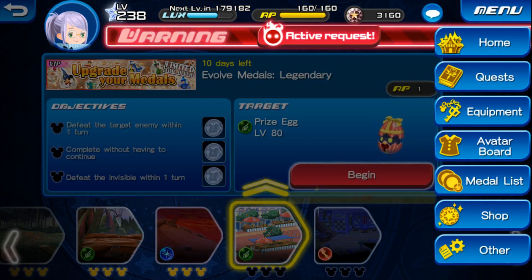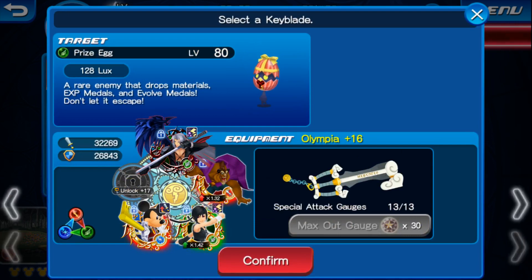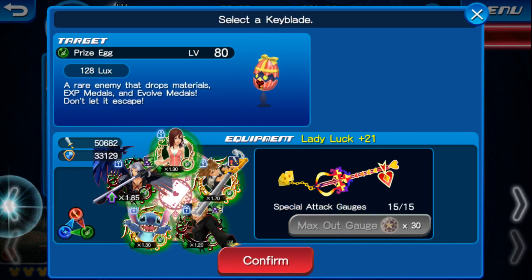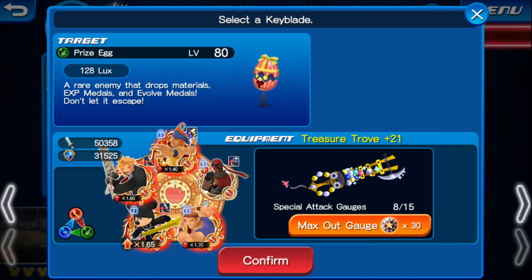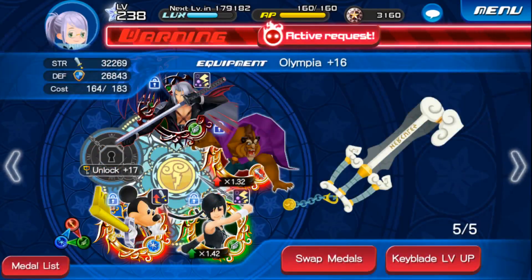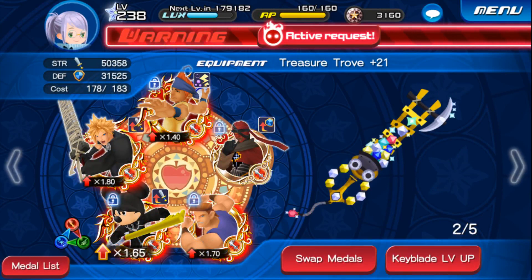Invisibles are usually speed. I'm wondering if I have enough attacks to kill the prize egg, because I don't know how many hits it's going to take. So I think I might take Beast in there with me.